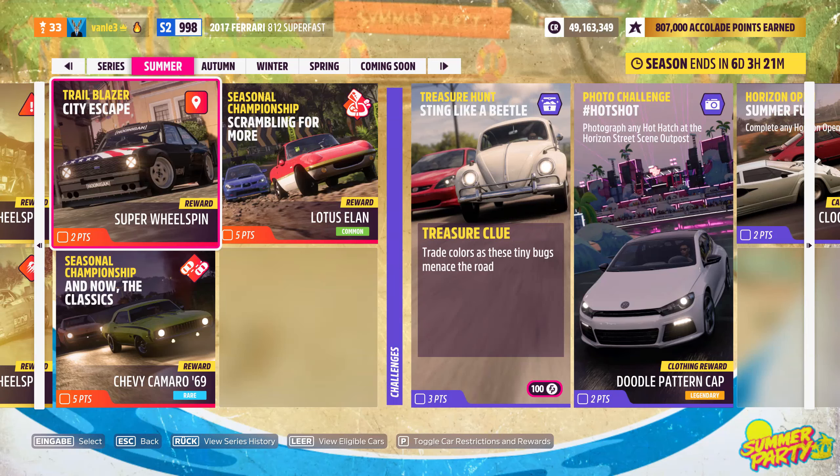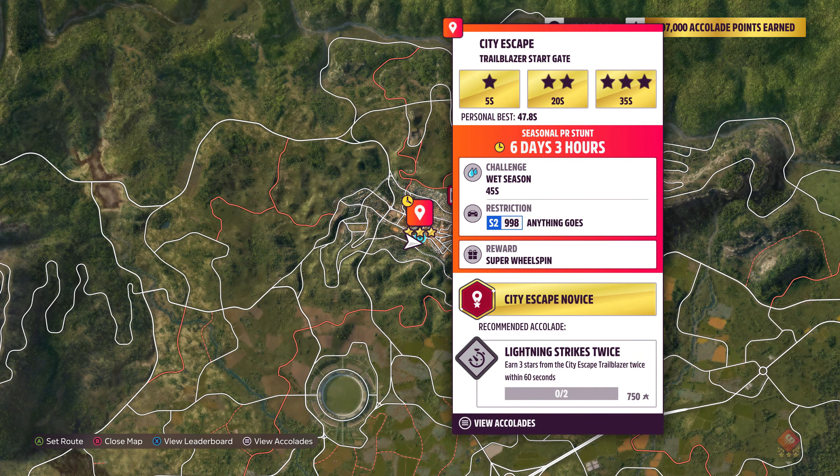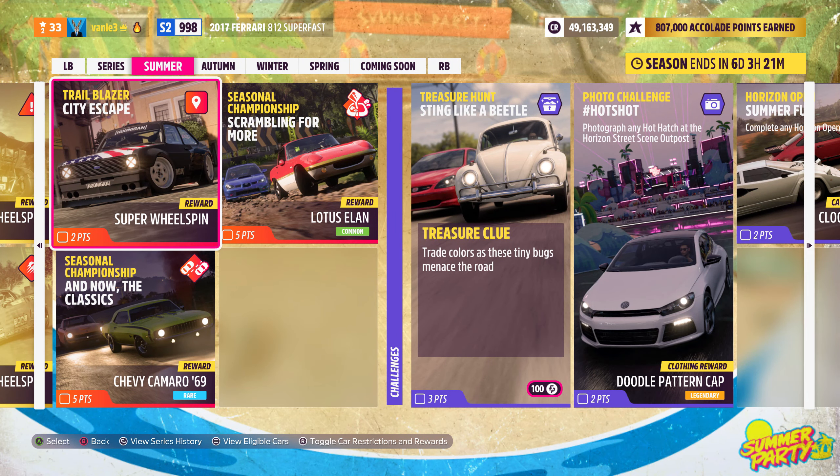Welcome back to Forza Horizon 5. We are here with the City Escape Trailblazer. We need to complete it with 45 seconds remaining in an S2 class car — anything goes. So I picked the Ferrari 812 Superfast.